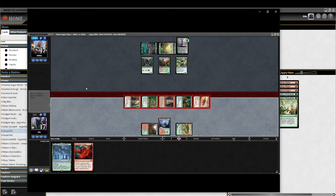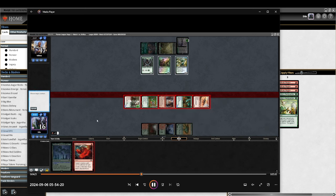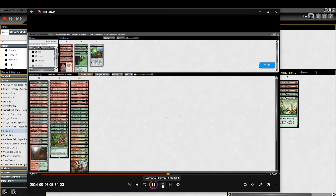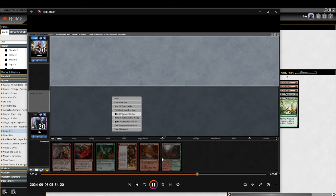A bunch of damage — they say no block. I have Hashep Oasis so I put a trample counter on my Burning Tree Emissary with a bunch of stuff in play. They have to kill me and obviously do not. I don't board anything in — I don't have cards for mono-green and Red Cap Melee stone-rains me so we definitely don't do that.